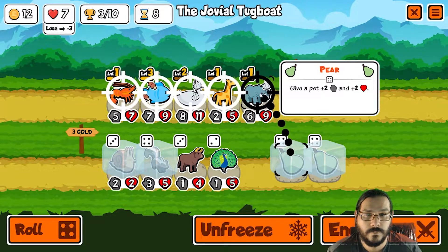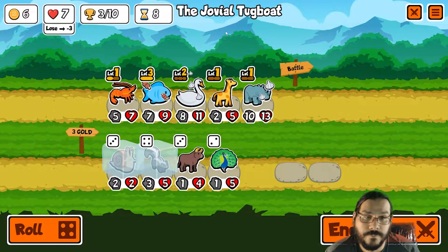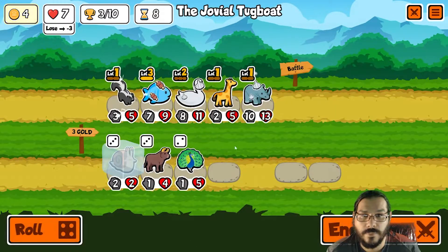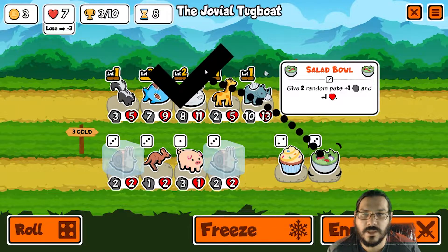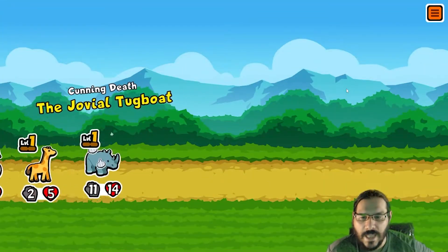We pump you up, we pump you up. This is the problem — do I hang on to fish? All right, let's just sell you. Let's play in the now. If I can get another tier three... Let's reroll. Freeze that. Salad bowl or cupcake? I'm going to keep most of these. The only thing I'm looking to get rid of is fish at this juncture. I can either do that or reroll three times with two frozen. Might as well just buy the salad. Salad bowl is permanent.